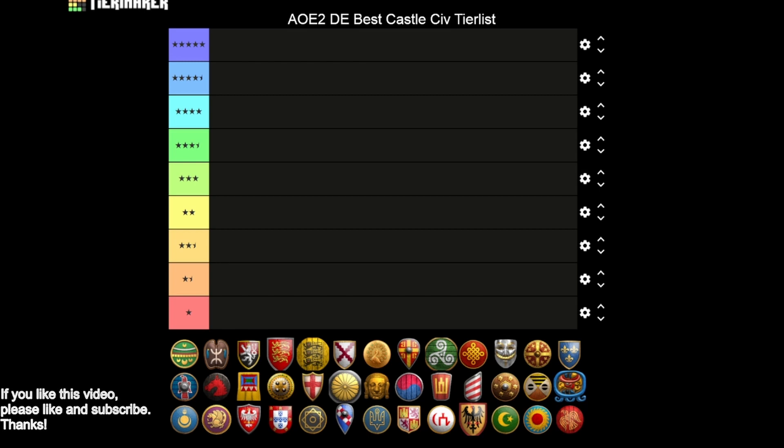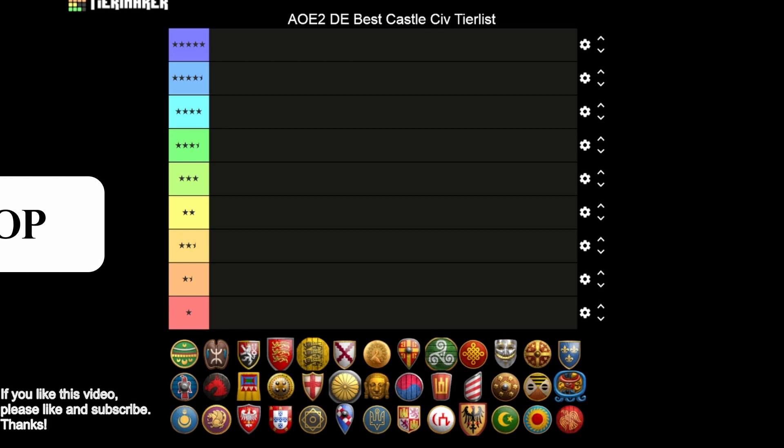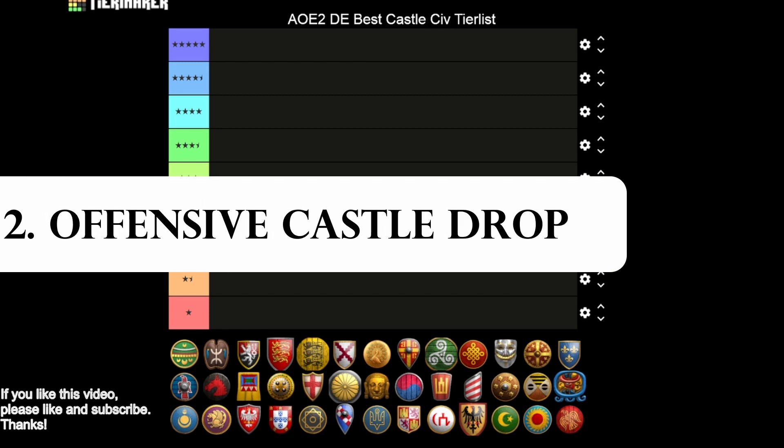The second aspect is castle dropping. Castle dropping is a very common strategy, especially on closed maps, where you try to get up to the next stage quickly, put a castle in somebody's face, cause them a lot of discontent, take that forward position, and keep the pressure on your enemy. Meanwhile, back home, your economy is presumably not being touched and you can play a lot more cleanly.